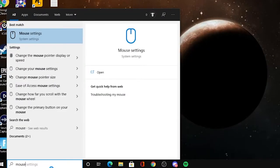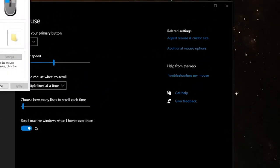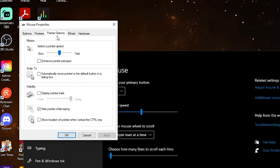To turn this off, navigate to your mouse settings — just type 'mouse' in the search bar and it should come up. Once you're there, click Additional Mouse Options, navigate to Pointer Options, and uncheck Enhanced Pointer Precision.